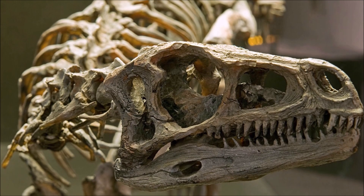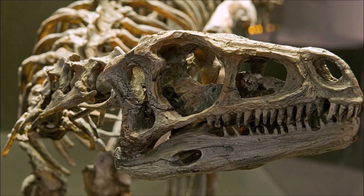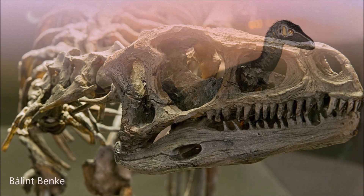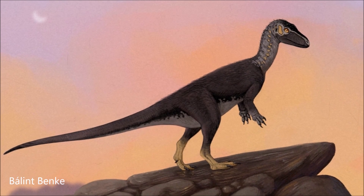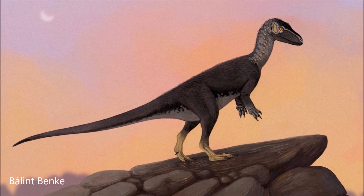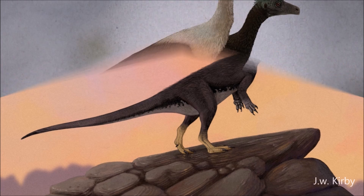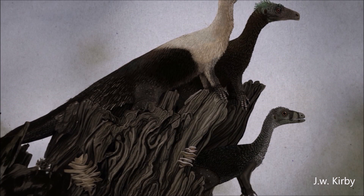Aeoraptor was a swift runner with long hind limbs and hollow long bones, and it had five digits on each hand, with the three longest ending in large claws for handling prey. The dinosaur had a mix of serrated, recurved teeth and leaf-shaped teeth, indicating an omnivorous diet, and it lacked a sliding joint in the lower jaw for holding large prey.